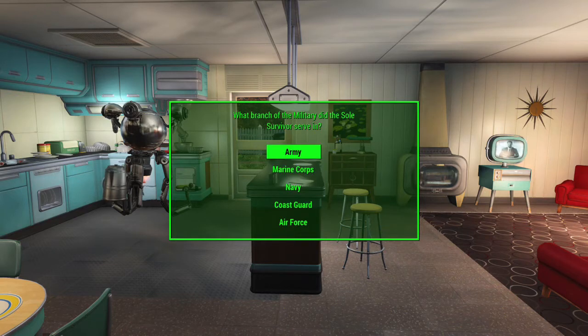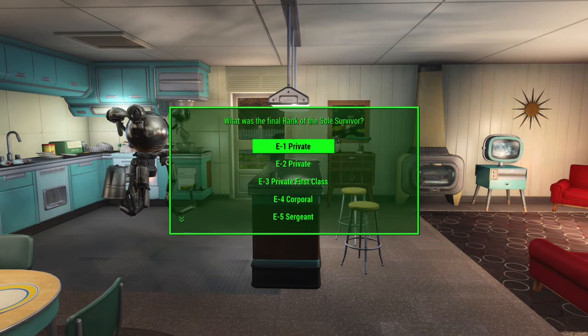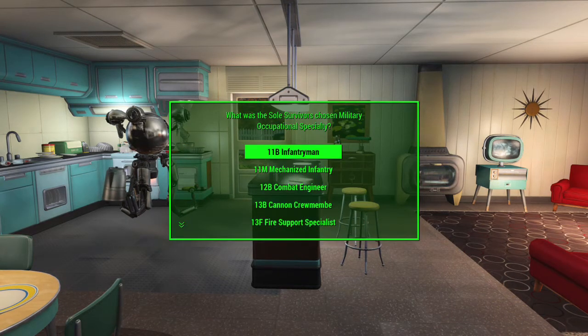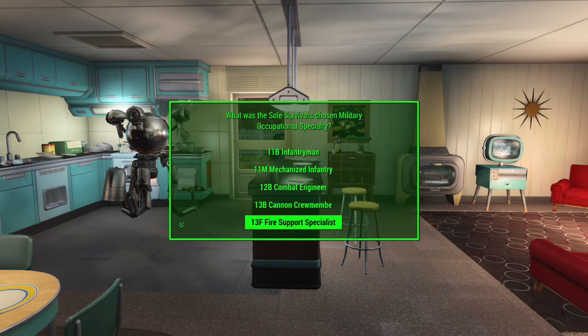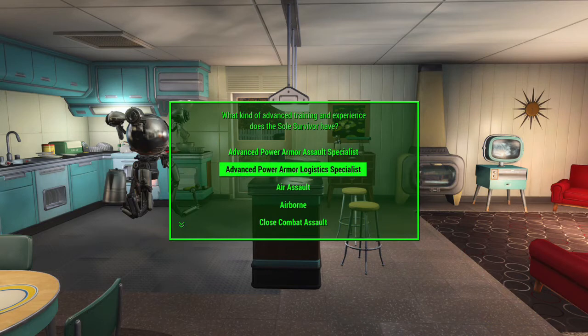If you choose no combat deployments, you gain no custom perks. Light combat awards the Purple Heart custom perk. Medium combat awards the Purple Heart and the Bronze Star. Heavy combat awards the Purple Heart, the Bronze Star, and the Silver Star. Severe combat awards the Purple Heart, the Bronze Star, the Silver Star, and the Gold Star. And finally, unrelenting combat deployments awards the Purple Heart, the Bronze Star, the Silver Star, the Gold Star, and the Medal of Honor custom perks.